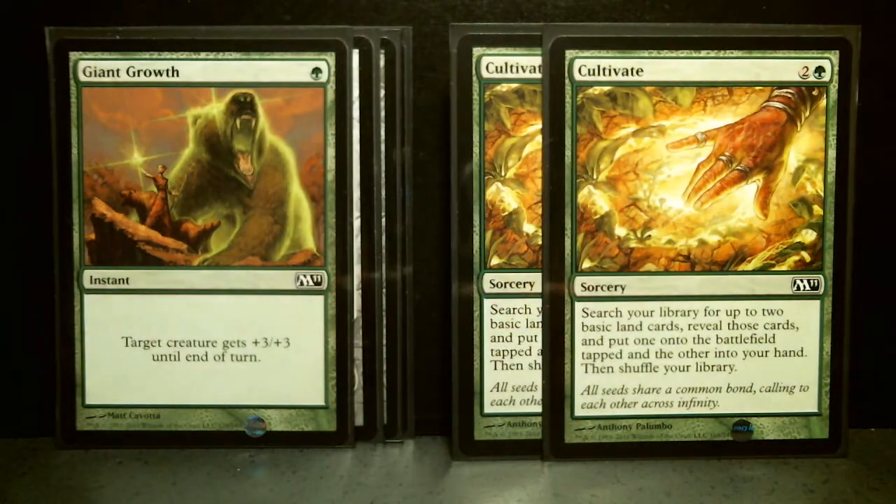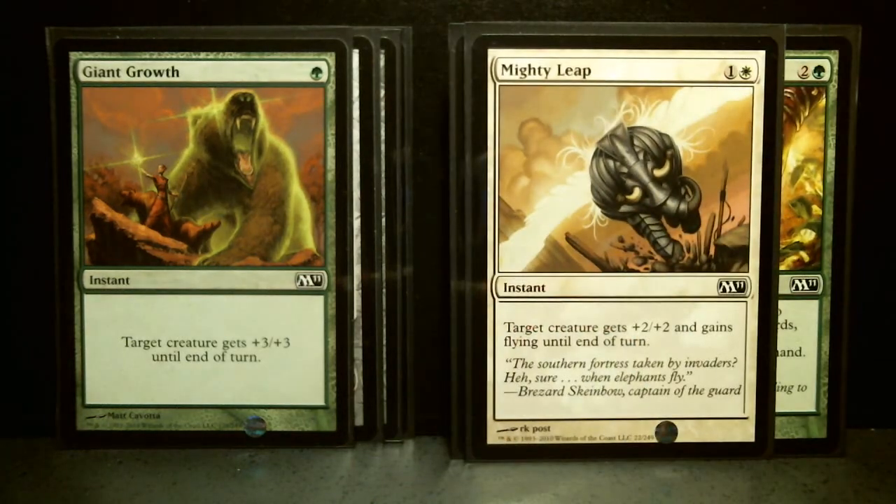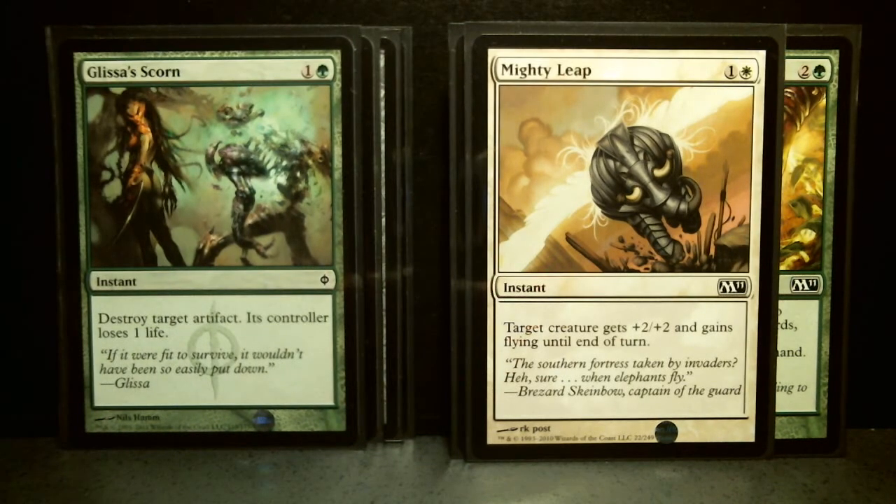Giant Growth, which is now in Return to Ravnica as well — for a 1-drop, you can pump plus 3, plus 3 for one of your creatures. Then a single instant, Mighty Leap from Magic 2011, a 2-drop. Target creature gets plus 2, plus 2 and gains Flying. So you turn one of your green cards into a flyer, and that really helps because a lot of the green cards don't fly.